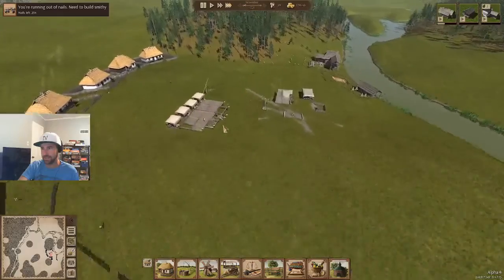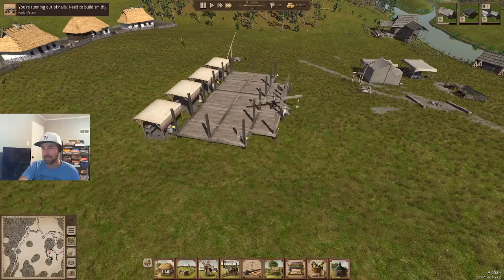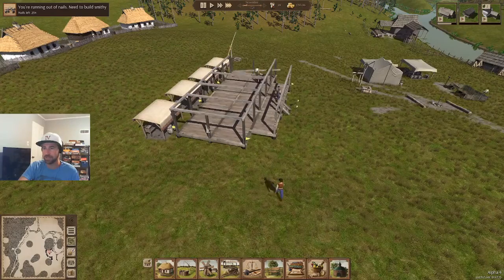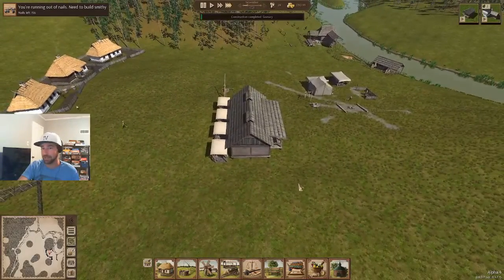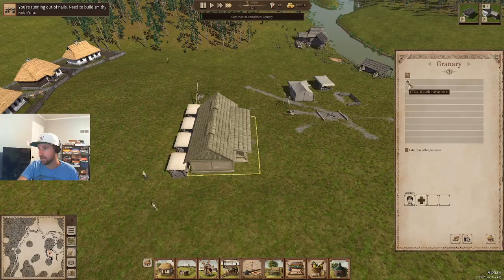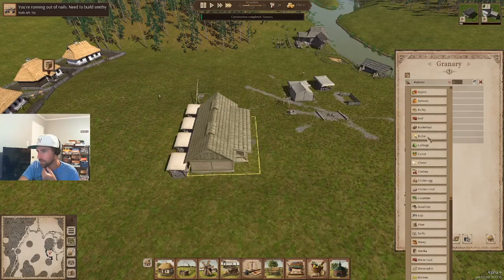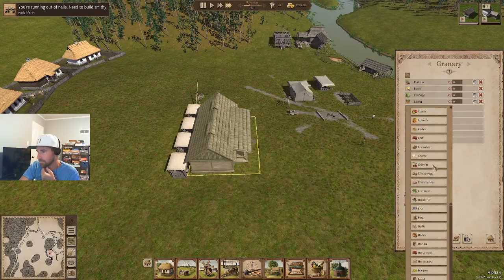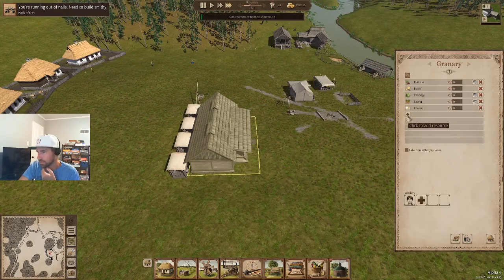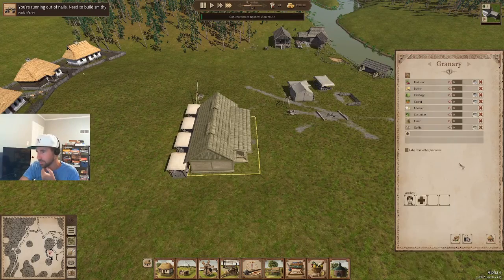Getting this thing all built up. Plenty of storage — actually does not look like plenty of storage with those people standing in it. Maybe five people per square in here, maybe three on the smaller ones. It doesn't store that much. Running out of nails — perfect timing. Let's pick anything people are growing: buckwheat, butter, cabbage, carrots, cucumbers, flour, garlic. And apparently not cheese and not butter — you have to make those somehow.